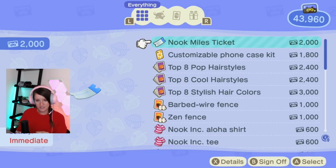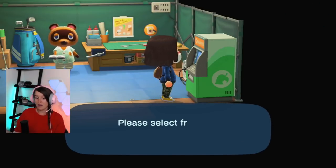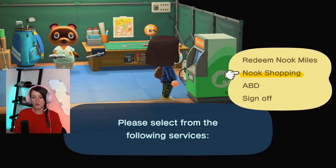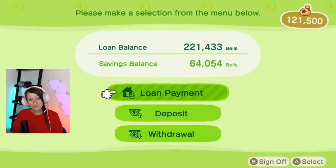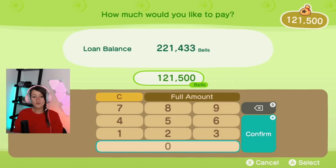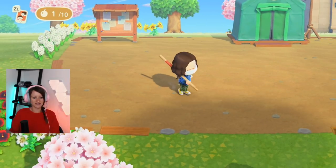Like I was saying, for the Tarantula Island that I went to, you use the Nook Miles ticket and it takes you to random places so you can get a bunch of cool stuff — that's how I got bamboo and the tarantulas — so it's well worth the Nook Miles. I still owe $220,000. My full amount that I have is $121,000 bells. That's how I made $121,000 bells in basically five minutes. Now, the money trees do take a couple of days, but I feel like it's worth the wait. I might have to go sell my two tarantulas to get some more money.